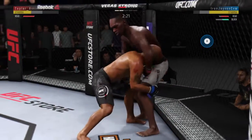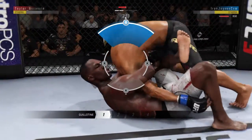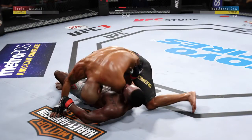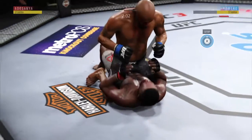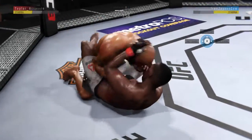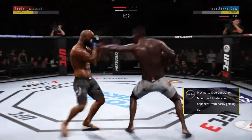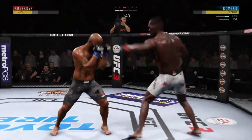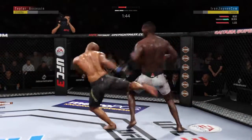Takedown defense on point. Double leg takedown — no good. He's got a choke here. He drops down for it, into the guard. He popped out of the submission. What a brilliant pass — right into mount. Excellent job. Under two minutes now in round two. His corner was pretty urgent after round one — a little bit lackluster in that opening round. He has certainly picked up the pace here, and as a result he has taken control of this second round.